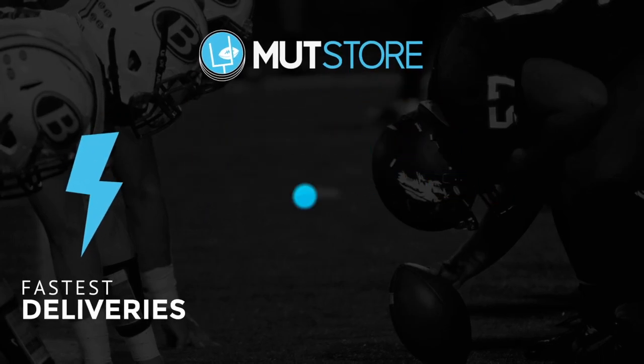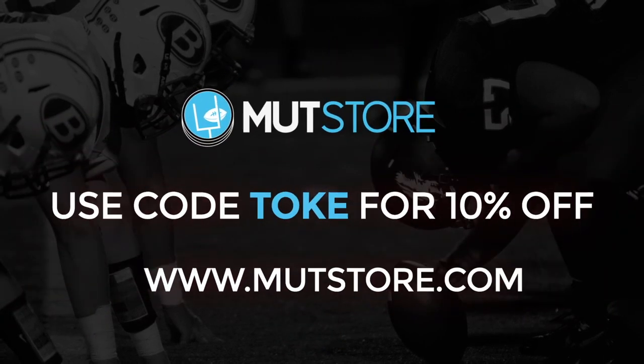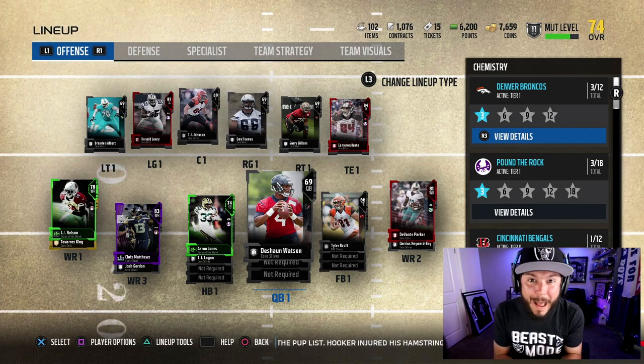If you guys need coins to pick up a player for your team, check out Mut Store, use promo code TOKE for 10% off. Episode number two of the Pack and Play series — you guys destroyed 8,000 likes on the first episode.